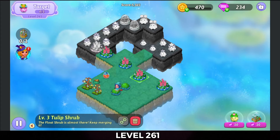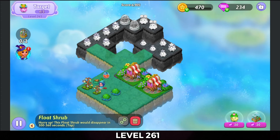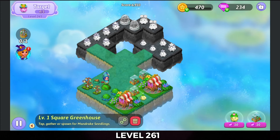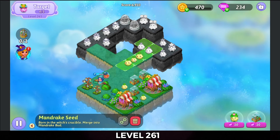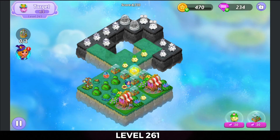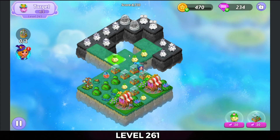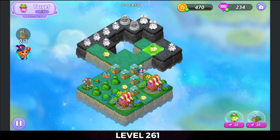Might as well do a 5-merge, get a couple of those, merge those tulips — there we go. Now we're going to tap these both out and get greenhouses. Tap the greenhouses — that'll give me a 5-merge with those mandrake seeds. Tap that one and get it, tap those greenhouses as well. There's a 5-merge with that, a 5-merge with the mandrake buds.